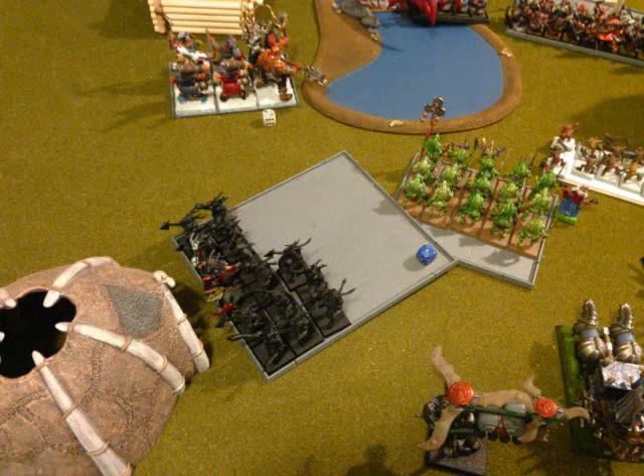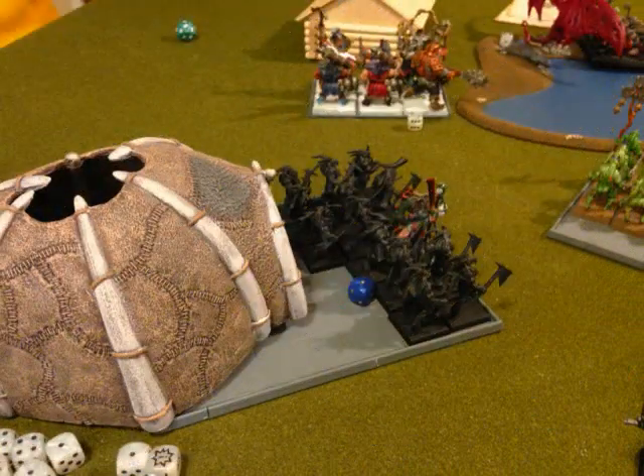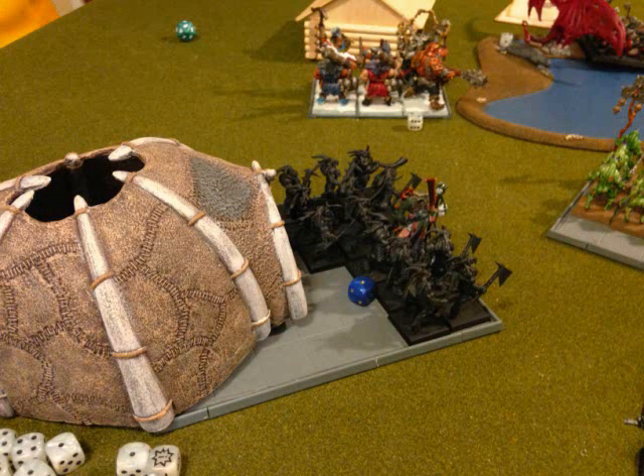Over here — you may be wondering where this Gore unit came from — this is what's left after the Demigryphs got done with them. The Demigryphs totally opened a can on them, but my opponent was stubborn and rolled a ten followed by an eleven for his break check. He ends up running through dangerous terrain through the building, the Knoblars, and the Plague Bearers.